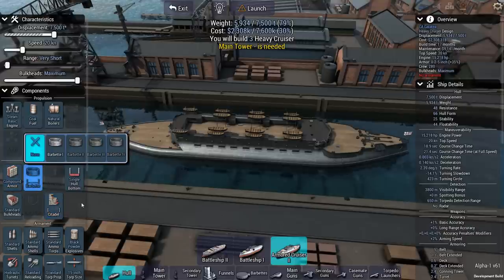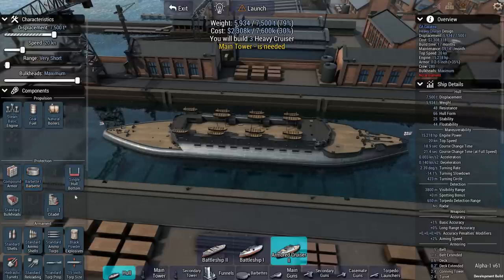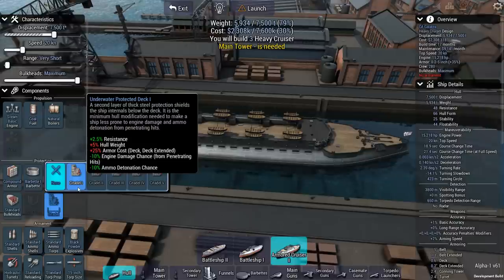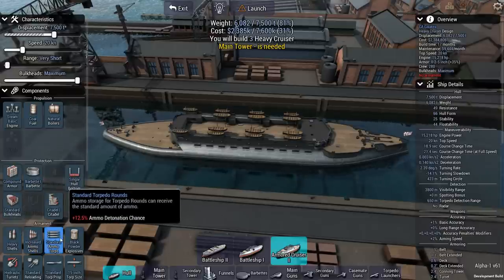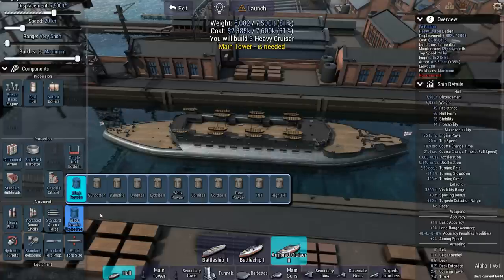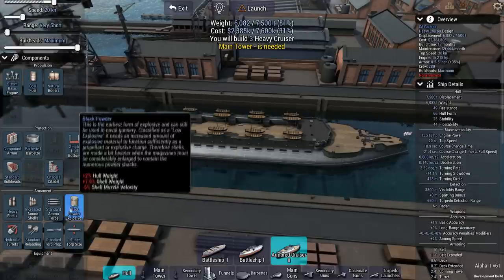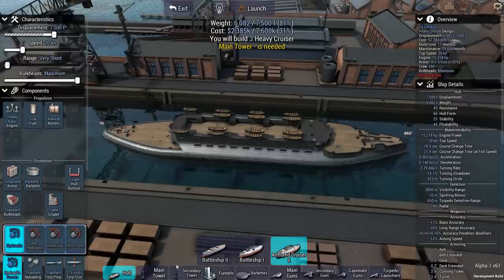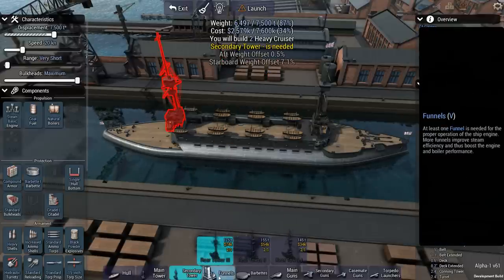We only have options for a single turret or single hull bottom — we'll go with Barbet 1. Barbettes are sufficiently armored only against light guns, but I'm not sure it matters much for our setup. For bulkheads we only have standard. We do need a citadel to prevent detonations and limit the destruction the enemy can inflict on us. We'll go with heavy shells and increased shell count. Torpedoes I won't touch yet. We get black powder as our gun propellant — that's all that's available. Let me put the components on the ship before fiddling further. We'll place the main tower and a level 3 rear tower — good towers are important.